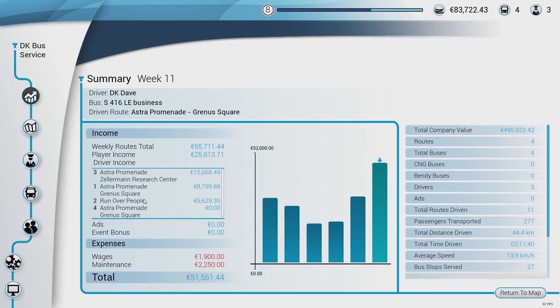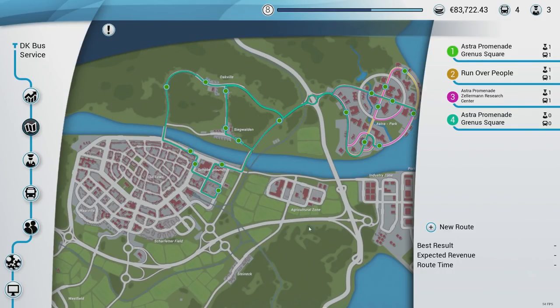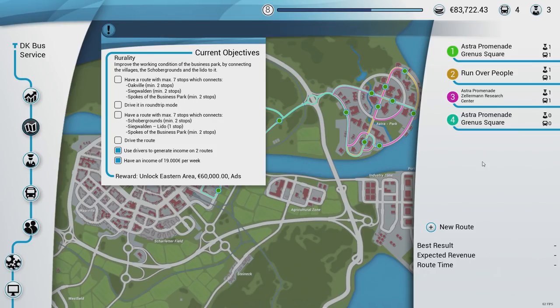I'm going to probably pull the guy off of route two — I just called it 'run over people,' I didn't know what to name it. I'll add him to this new route. New objectives: use drivers to generate income on two routes — already doing that. Drive a route — wait, have a route with max seven stops that connect. I'm going to have to do that because I didn't pay attention to objectives in the beginning. But that'll be the next video guys — we will slowly take over this place. I hope you enjoyed this and I'll see you in the next one.